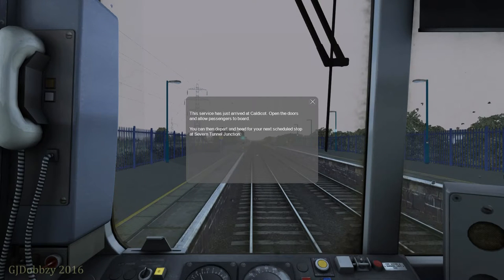Hello everybody and welcome to another Train Simulator 2016 video. Yes, I am back, back off my holidays. As you may have noticed, we are driving on the South Wales Coastal route. I said for a while I was going to purchase this route, and I have as soon as I came back. Today we're going to be driving the Arriva Trains Wales Class 143.